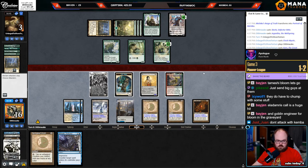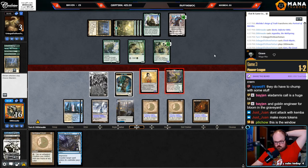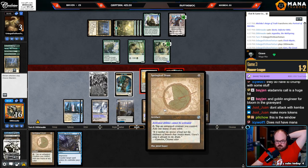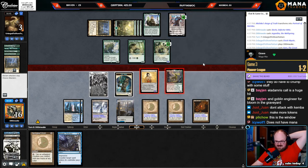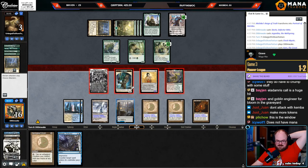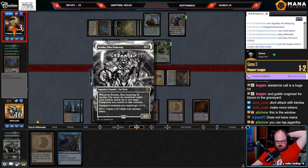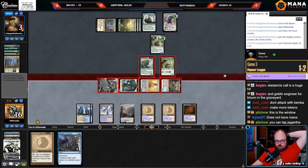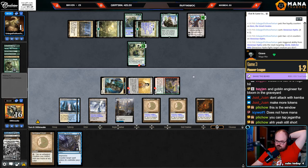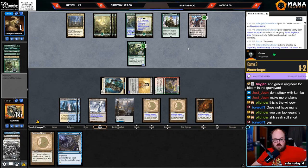Don't attack with Kemba — why not? What if I only attack with these two? Well, if I only attack with these two they can double block because they're both 5/5s. Make more tokens — I can't make tokens, these are all shut off by Karn. I just can't make tokens. I think I'm just sending everything. Can tap Gigantho — still short because I can only use the white from Gigantho.